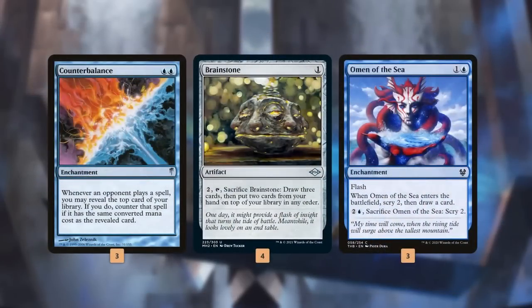We've now got a few cards in the deck to lock people out — kind of like our Sensei's Divining Top, but we have to build our own top. Counterbalance on its own is a blue-blue enchantment: whenever an opponent plays a spell, you may reveal the top card of your library; if you do, counter that spell if it has the same CMC. Brainstone from Modern Horizons costs one mana, then two mana to activate and sacrifice — draw 3 cards and put 2 from your hand on top of your library in any order. So we pretty much have 1, 2, and 3 covered — and a 6 for Terminus — those are our mana costs, our CMCs. And then we've got Omen of the Sea to do a little more of the scrying that we need.